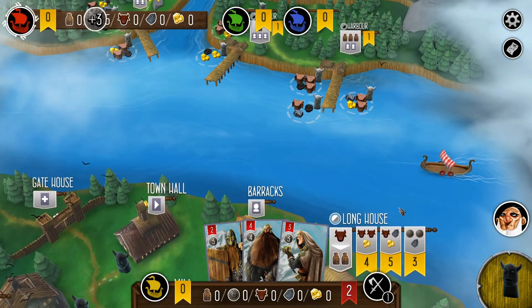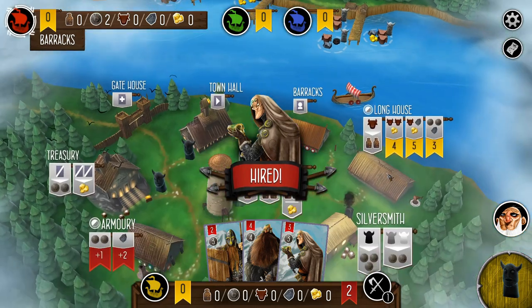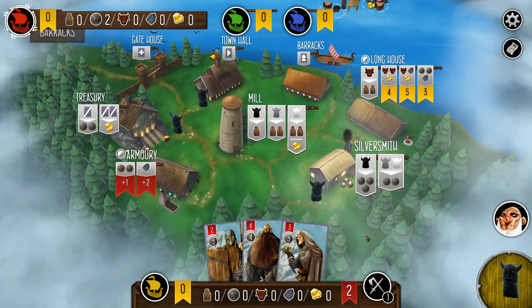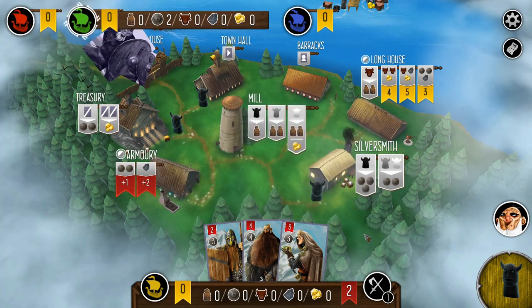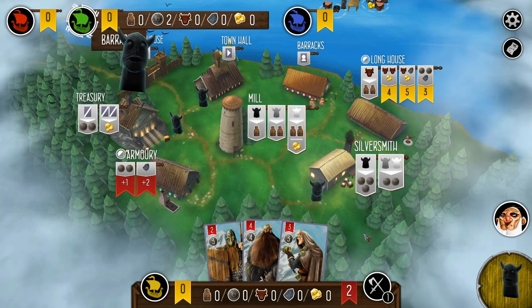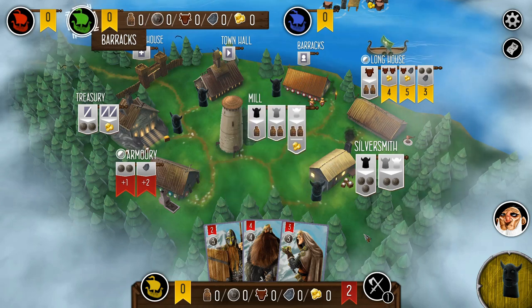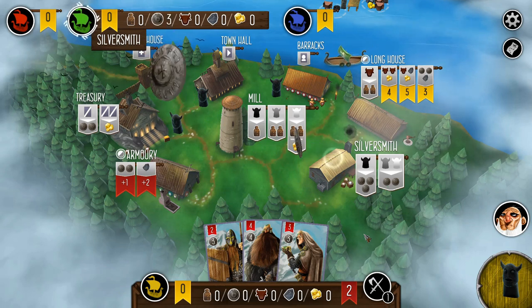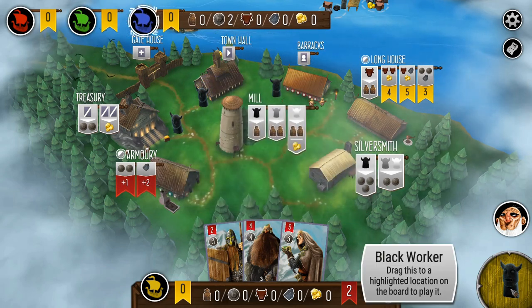Most games are kind of evenly split — everyone gets one, and then everyone else has to weigh whether they want to hit a Valkyrie in order to get the bonus or whatever. There are some spots that are just not worth the trade-off whatsoever — if you're only getting one cattle and it's going to cost you a crew member, unless you have some sort of bonus that pays out.